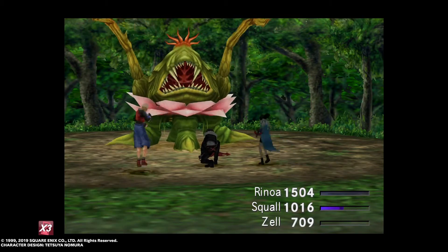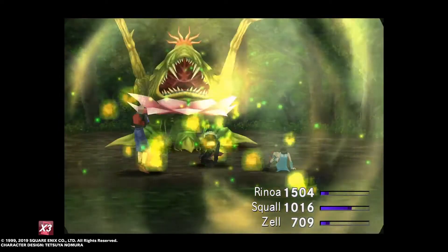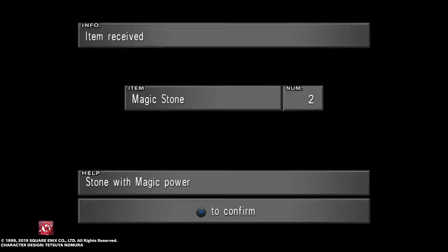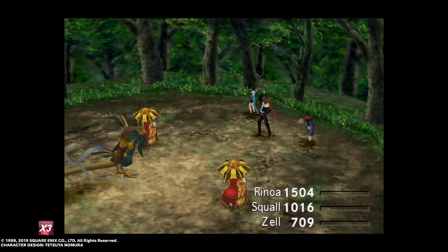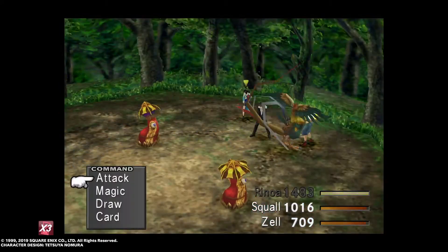To make ourselves pretty much unstoppable, we need to level up really fast. The only way to do that is by doing these three things: card modding with the right card mod, using the special abilities of your GF — your summoning material, summoning GFs like Ifrit — and using their skills to modify your magics. By doing that you're going to get much stronger.